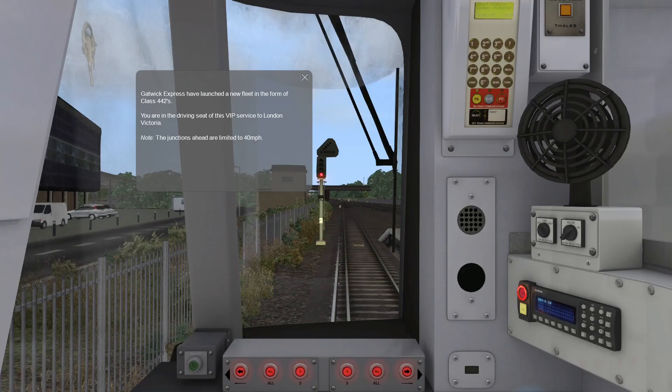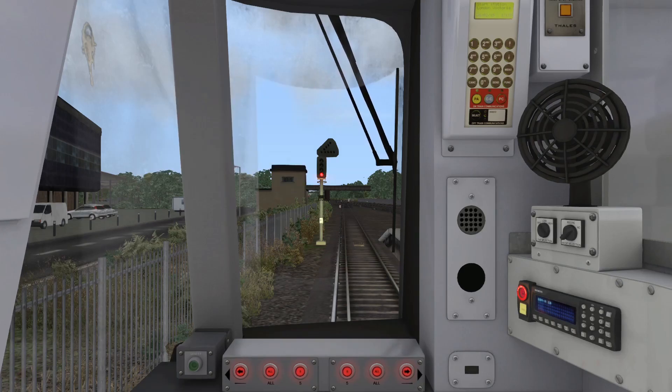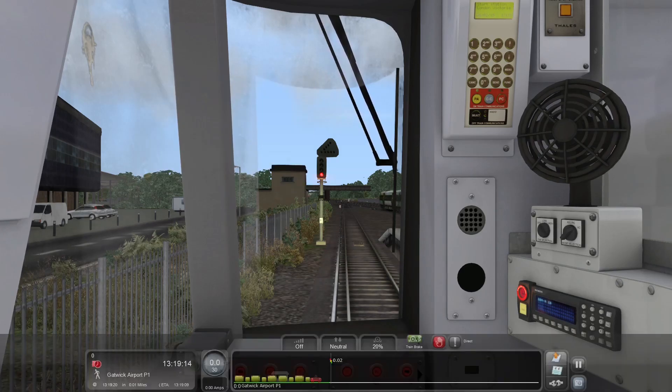Looking at the scenario introduction: Gatwick Express has launched a new fleet in the form of Class 442s. You are in the driving seat of this VIP service to London Victoria. The junctions ahead are limited to 40 miles per hour. I also want to note the GSM radio — it's not actually usable and we don't have an EP for the 442, so the GSM radio is basically not usable here. All the Armstrong Powerhouse trains do use it, but we can't here.